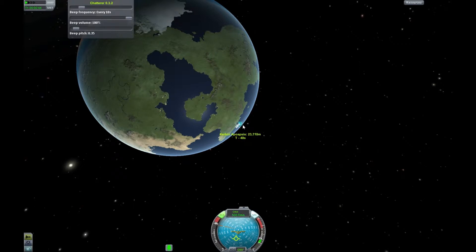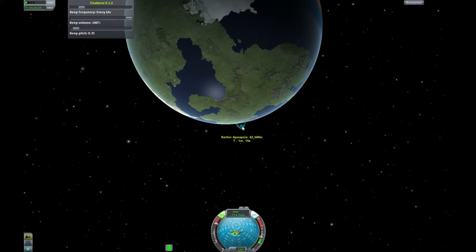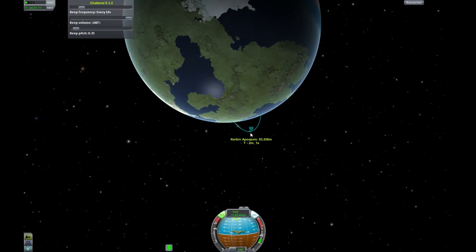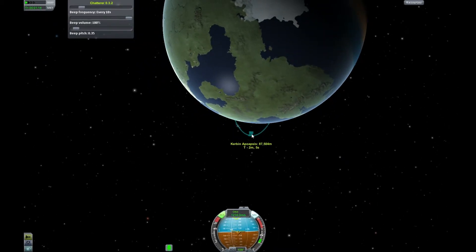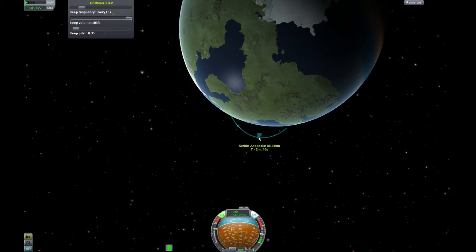This is where the map screen comes in very handy because things start to happen very quickly here. We're starting to turn to the orbiter mark and waiting for the apoapsis to hit about 100,000 metres - that will get us high enough. I start to aim towards the horizon at about 60,000 metres. You want to do a prograde burst, sort of head back towards the earth - or Kerbin if you're playing strictly. But we're launching Sputnik so this is the earth for this.